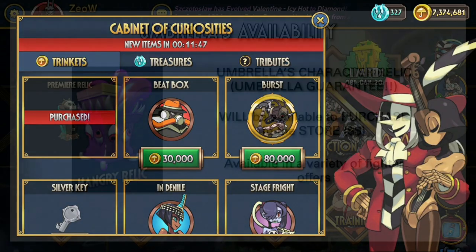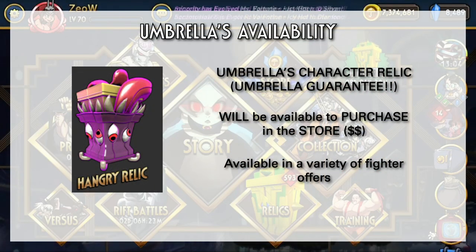The second type of Relic is the Hangry Relic. This is your typical character Relic which will guarantee an Umbrella character when you open them. These will be available via a variety of offers after 5.0 launches, and I'm assuming this will mostly be an in-game purchase. So if you're willing to spend money on this game, this is the Relic you want to buy to guarantee yourself an Umbrella Fighter. Hangry Relics will also be added to all Fighter variety pack offers after 5.0 launches — you know the 10,000 Theanite offer which gives you tens of Relics for every character; the Hangry Relic will also be included in that.